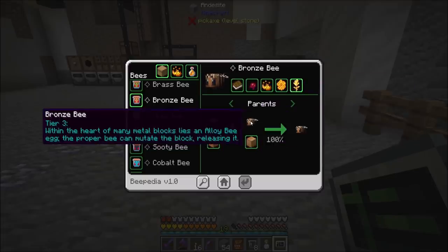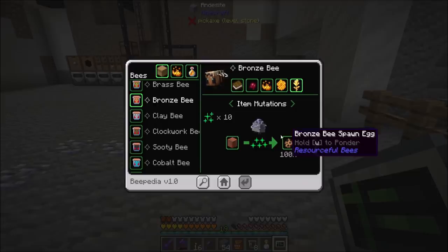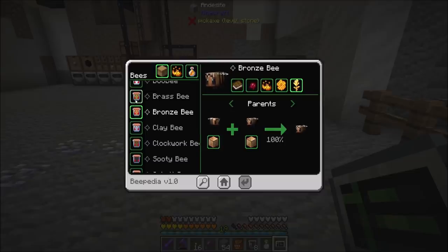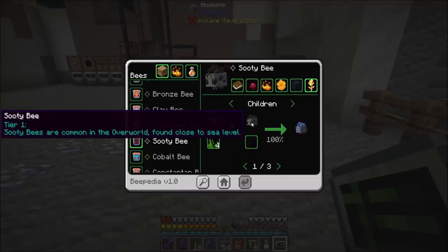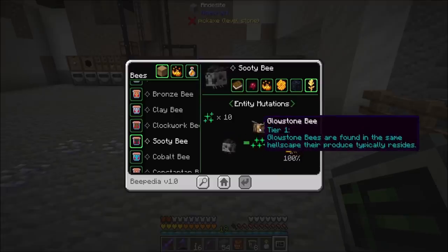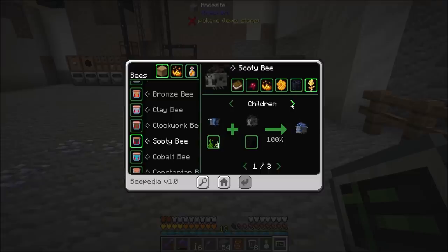Bronze bee - parents, item mutations. A copper block plus bronze bee spawn egg - so a tin bee with a copper block can make a bronze bee spawn egg? That's neat. I'm just poking around in this guide thing here. Sooty bee - parents, children. Water plus sooty equals lapis. Oh neat. Entity mutations - a glowstone bee turns a sooty bee into a blaze bee. This is looking interesting. There's a lot here.